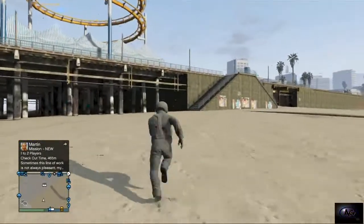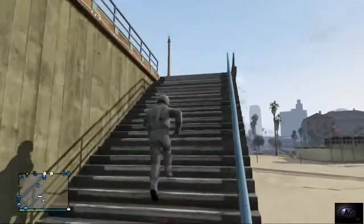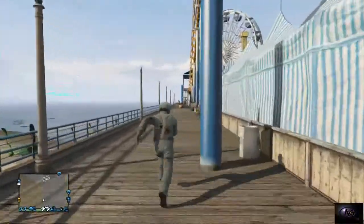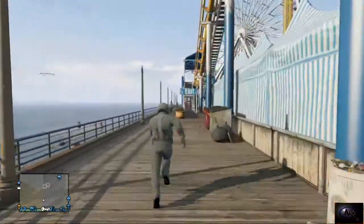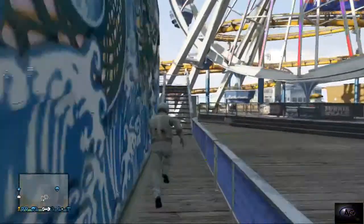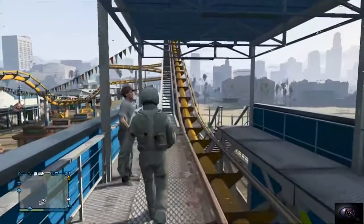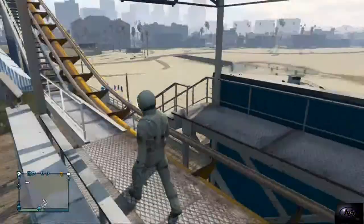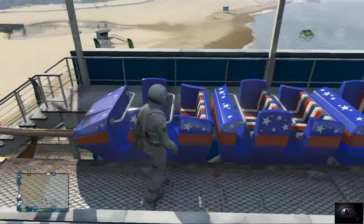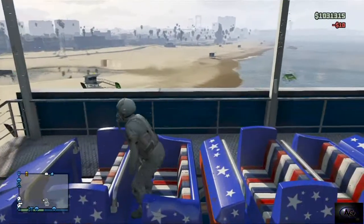Just run to the roller coaster — this is where the glitch starts, the second part. Run up the steps. This costume, by the way, is part of the new DLC pack — I think it cost about 50 to 60 grand for this costume, a lot of money. The ride is coming down now. It doesn't really matter where you sit, but I like to sit in the second row because it works. When the second row comes up and it asks if you want to ride, press right on your D-pad for Xbox and it should spawn you there.